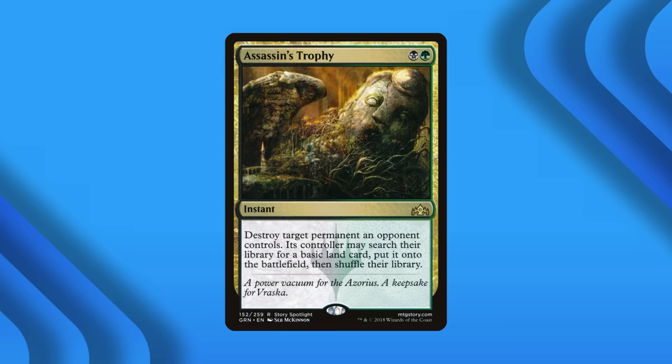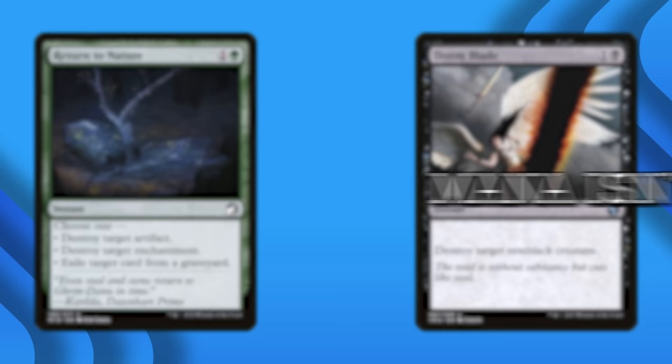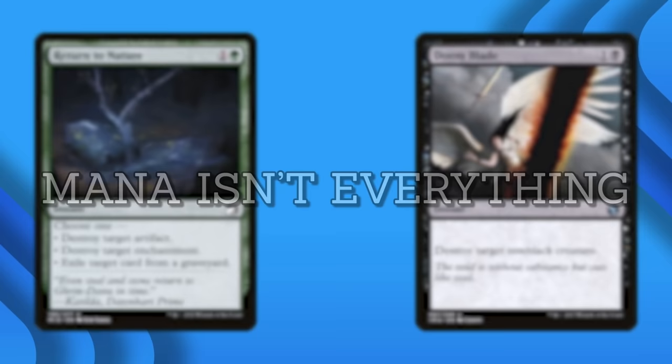The difficulty comes when assessing 2-mana removal. Ideally, 2-mana removal should be able to hit at least 3 different things. Return to Nature is a reasonable choice, as it removes artifacts, enchantments, and cards in graveyards, while Doom Blade is not, as it only hits creatures — and non-black ones at that. Mana efficiency and potential targets aren't everything; upsides and downsides make a big difference as well.